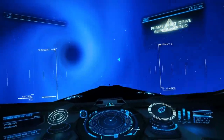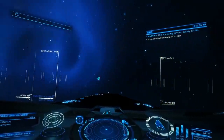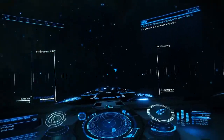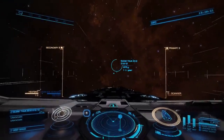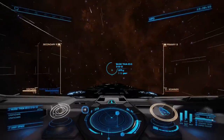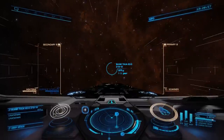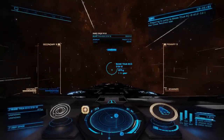There we go. Throttle up. Get out of the jet cone. And we've made it. So now, instead of doing a 41 light year jump to the next system, thanks to using the jet cone boost from the neutron star in this system, we're doing a 157 light year jump to the next system. And you do that often enough, and the savings add up.